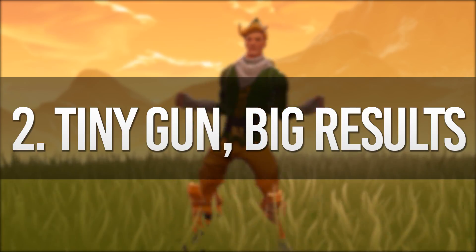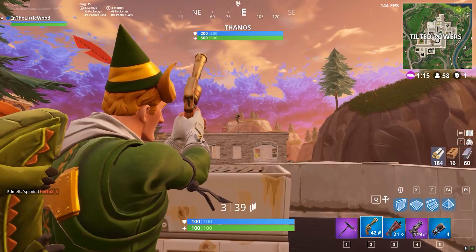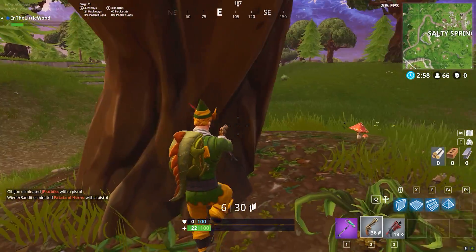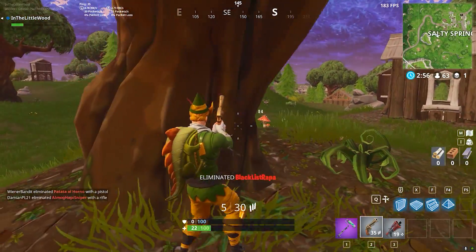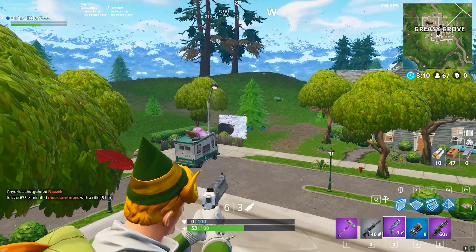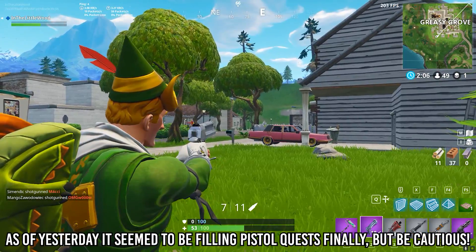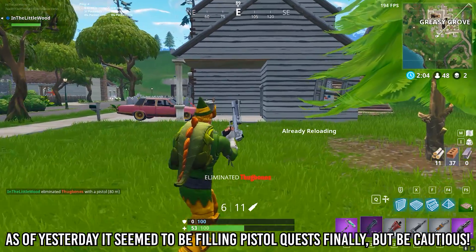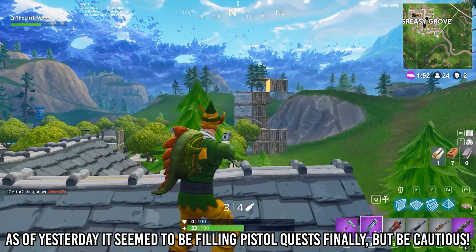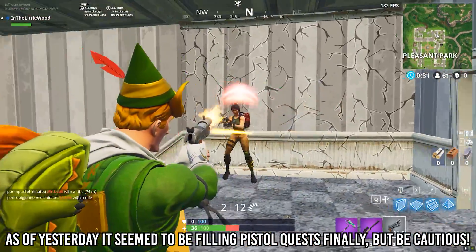Challenge number 2: Tiny Gun, Big Results. Get in game and grab yourself a pistol to deal a total of 500 damage across different enemies. The quickest way would be to grab a revolver due to its high damage output per shot — it's slightly harder to line up, but it has the range. Steer clear of the hand cannon; it doesn't seem to contribute to pistol challenges. This one should be simple enough — 100 HP isn't too much to spam click through.